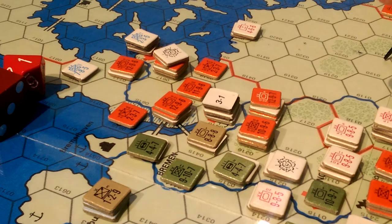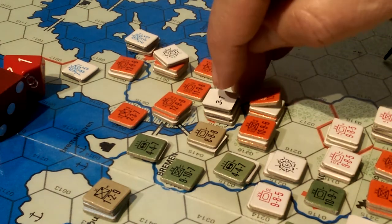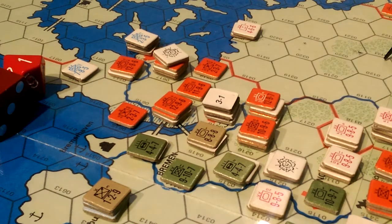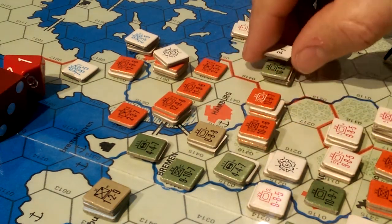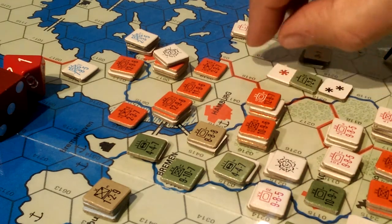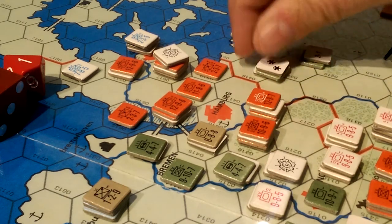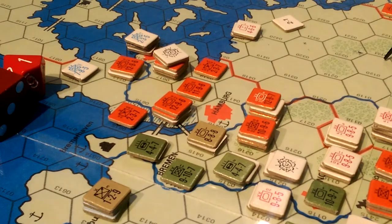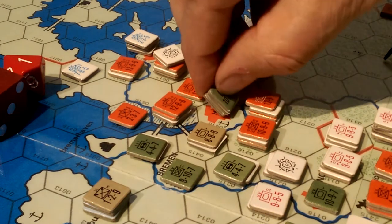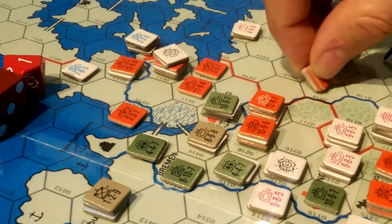Three to one. You roll the one there as well, and that's a net of five to one, drop down to a three to one. That's correct. So a three to one and a one is a DD. I can ignore retreats there, but I can't ignore DDs. So we're going to put a D on each of these guys. Which is not such a big deal for the Americans,